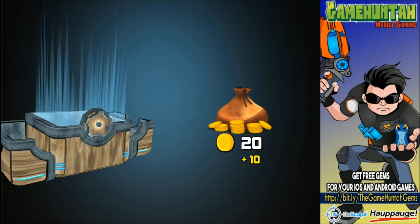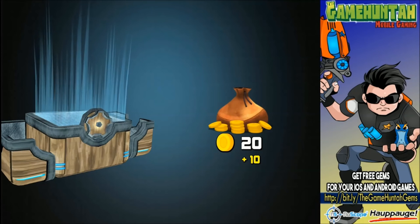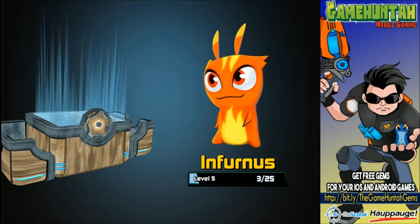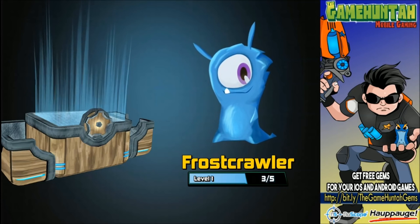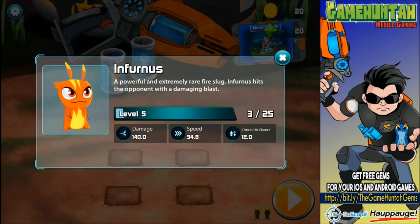We got some coins - and somebody familiar! Who's that - Jewels or Stinky? Let's see. Inferno is level five, three out of twenty-five, so we can collect extra pieces of slugs to level them up - that is super interesting. Frost Crawler is level one and Burpee is level five. Look at Inferno's stats: extremely rare fire slug, damage 140, speed 34 points. I like that now we have more details about our slugs - in the other games you just had to guess.